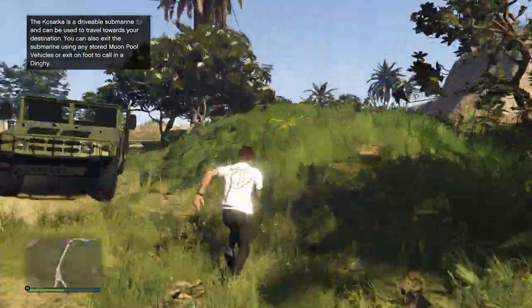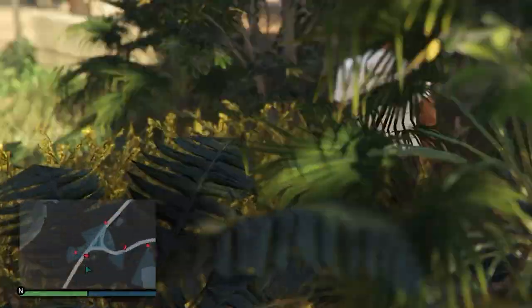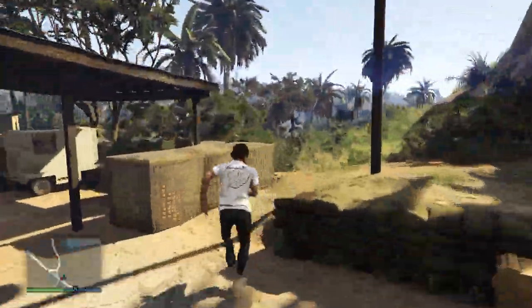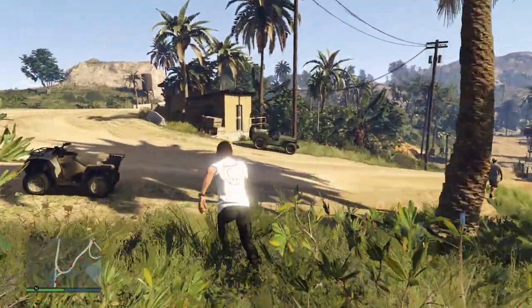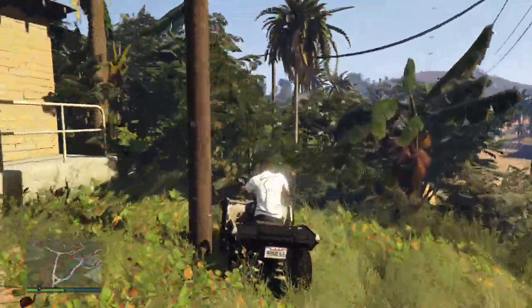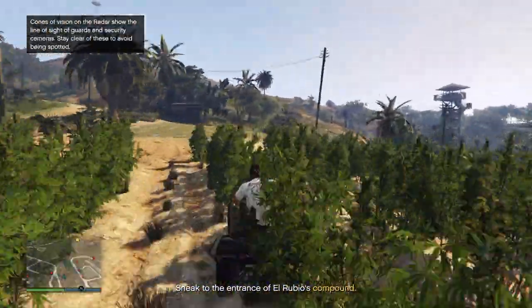Once you exit through this gate, follow the south gate route without being spotted by the guards. Hug the wall the whole time. When you get to this fence, wait for the guard to turn around, then go through and head to the right. Make sure not to get caught by any cameras. Turn left, head over to this ATV, and follow this route to sneak past the camera and get away from the roads.